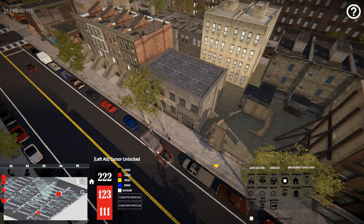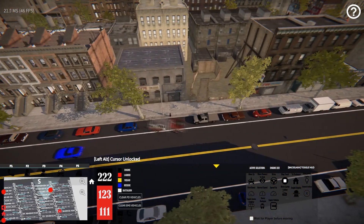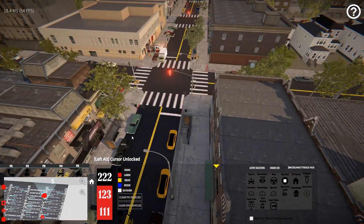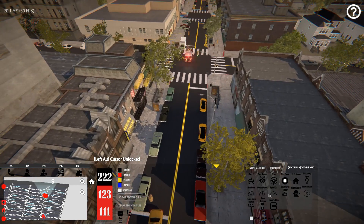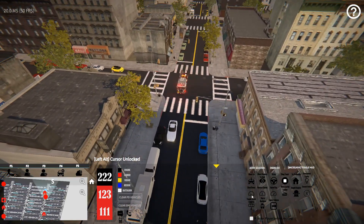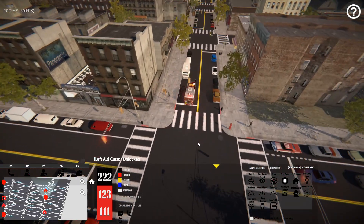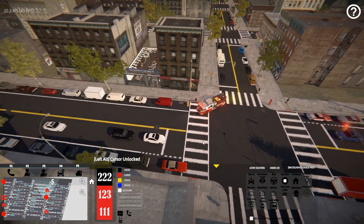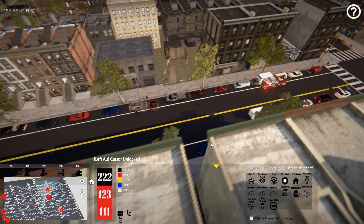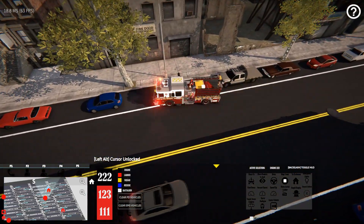When you right-click, it will place that transparent version down and you'll hear the unit accepting the call over the radio. Your unit will respond with lights and sirens. You can use these commands to speed up or slow down — here I'll slow them down and you can see he'll start driving pretty slow, and if we hit speed up he'll step it up a notch.